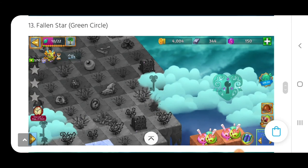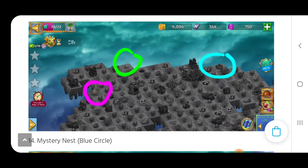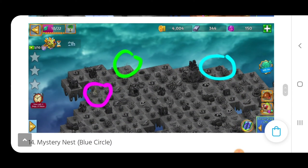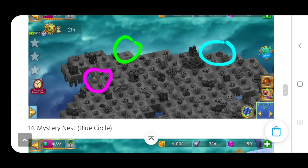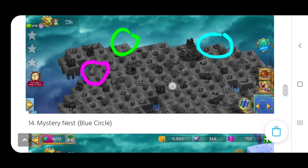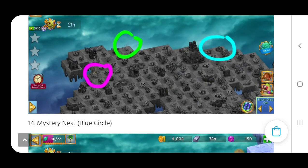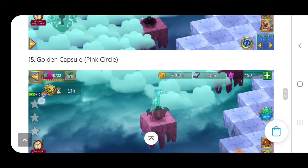The three last mystic clouds are the ones we're used to seeing. We've got the fallen star at the end of the map in the green circle, the golden capsules in the pink circle, and the mystery nest in the blue circle on the right hand side. In the center you can see the wishing star and also a mystical autumn tree, so we're going to be good to crush it here.